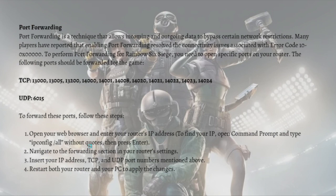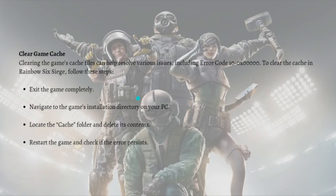After that, navigate to the forwarding section in your router settings. Insert your IP address and the TCP and UDP port numbers mentioned above. You can also restart both your router and your PC to apply the changes.